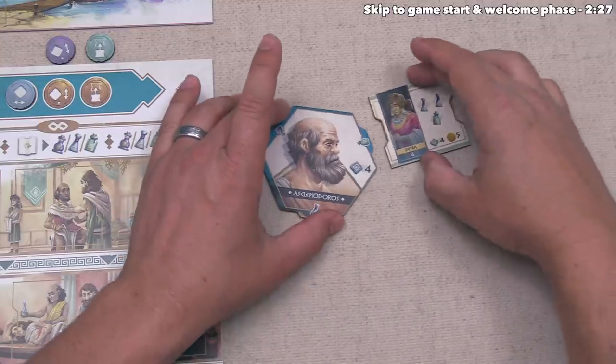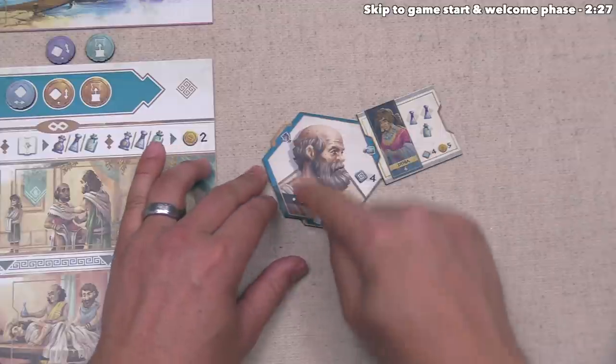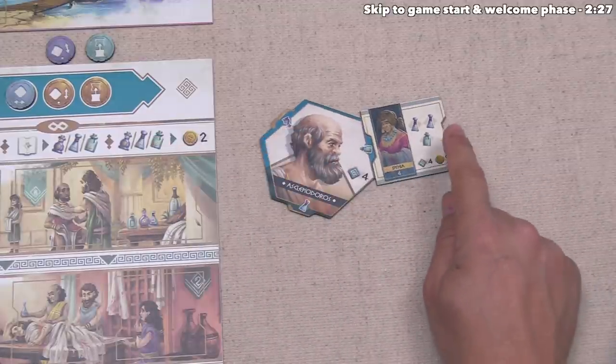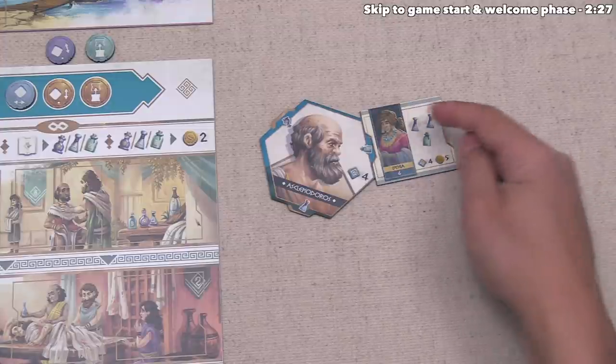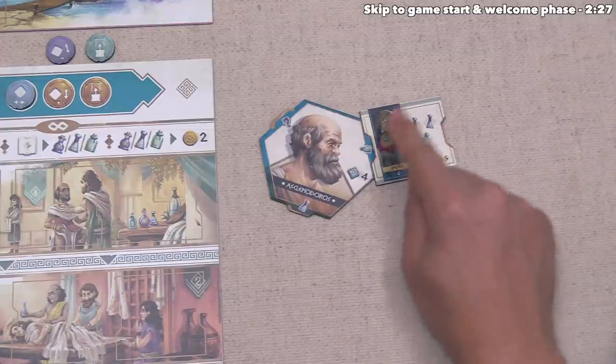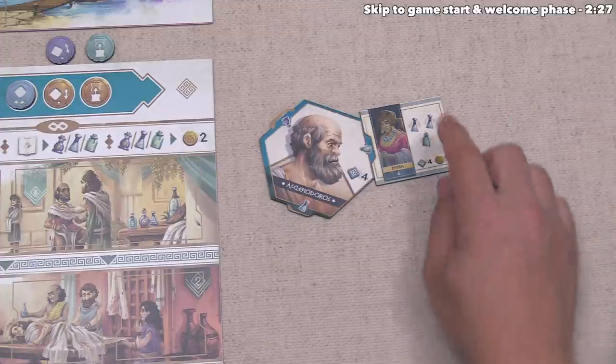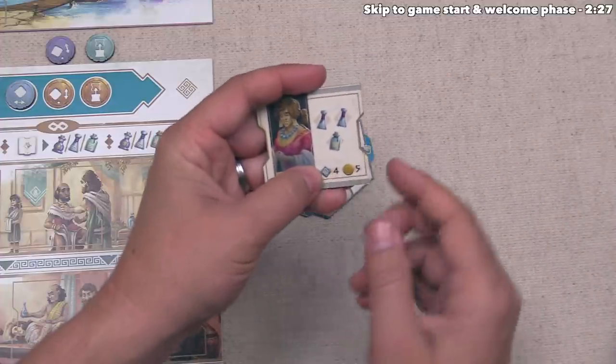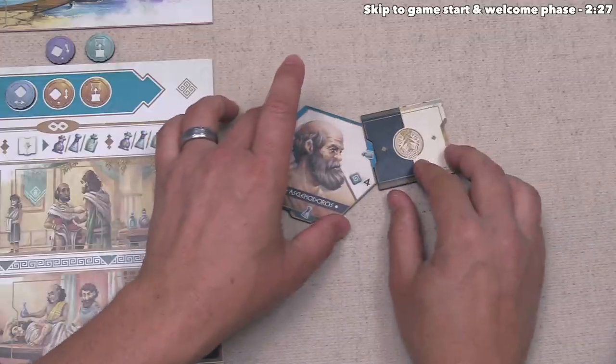When you treat these patients, you actually line them up with one of the open contract spots around the doctors, where they match the treatment type, and then you do have to spend the associated resources — in this case, that's two potions and one herb. Once all of these have been treated by doctors who can handle these requirements, that patient will give that player victory points and flip over to also give that player reputation.